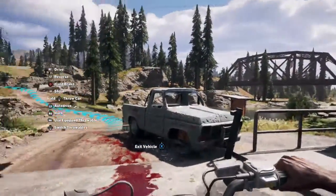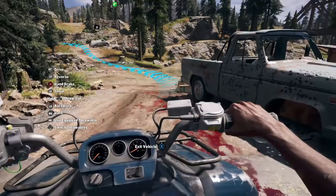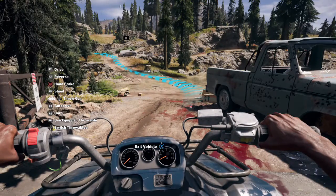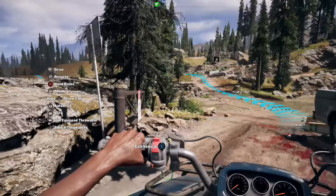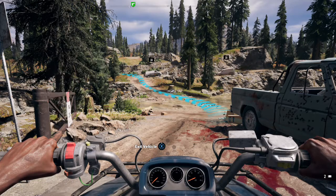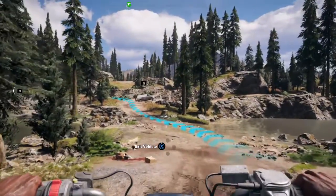I can throw cans by pressing down on the D-pad — I'll have to hold down on the D-pad to throw a can. I guess that's to distract people. They're on the bottom of the screen on the right-hand side — you can barely see those. Three molotovs, two of those, three of those, three grenades. Okay, so it's some kind of combat you can do. I'll worry about that later.